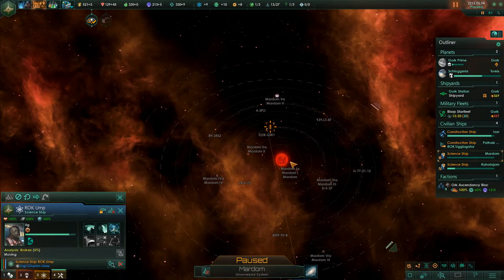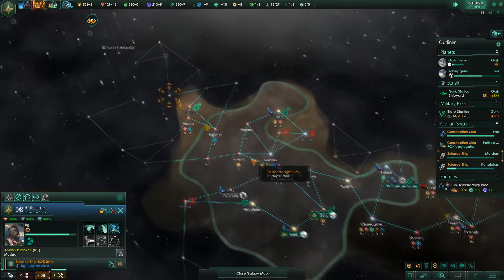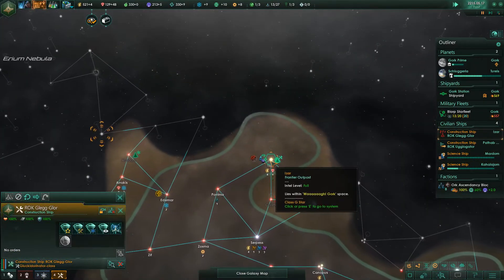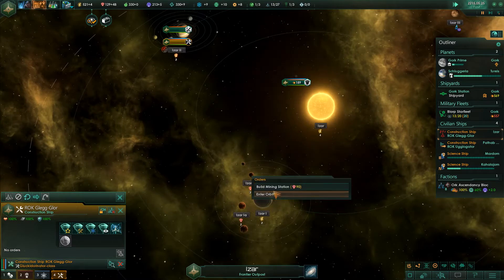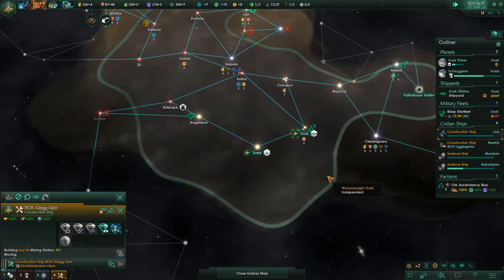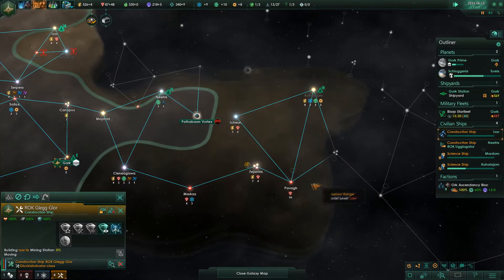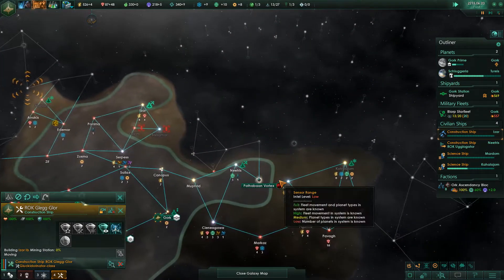Let's research the project and see what's going on with this planet. Let's get more minerals — build a mining station. We will want to get that four-energy star probably sooner rather than later. Our mineral income is going down a little bit — not too terrible, but a little more than I'm comfortable with.